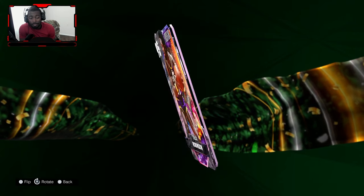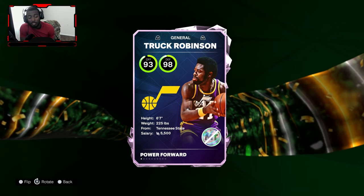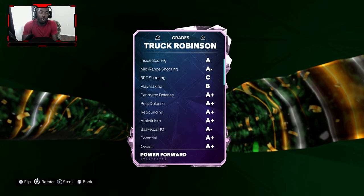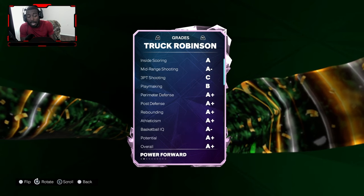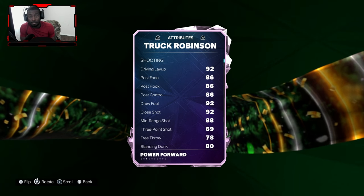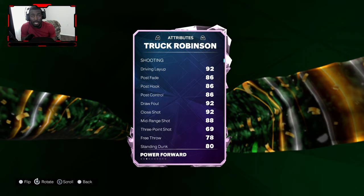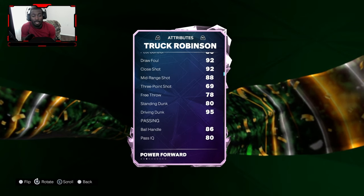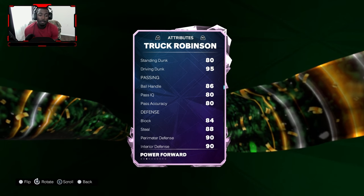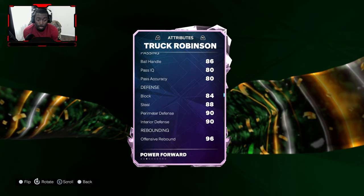He does start for me. Stats looking nice — with 98 defense, 93 offense. Coming in at 6'7" height, close to LeBron, but I think he's a little bit stronger. He's got a three-ball at 69. His jumper is kind of slow, but he can knock that jumper down if you get it right, especially with his shot timing. Coming in with a 95 drive and dunk. His defensive tendencies — blocks 84, steal 88, perimeter defense. He's guarding the three and he's guarding in the paint for sure.